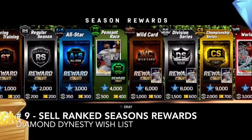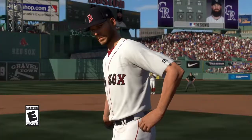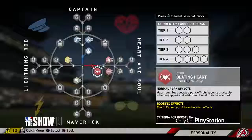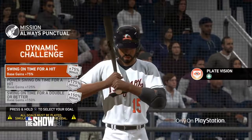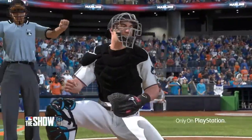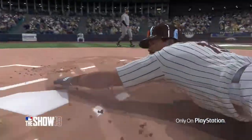Number 9 is the ability to sell ranked season rewards. I'm not 100% sure if you could do this — I didn't try it, but I don't believe you could sell ranked season rewards. Let me know in the comments if I was right or wrong. But the ability to sell them would be great, because if you make Hall of Fame you might want to sell that reward for stubs.